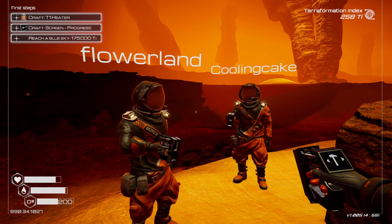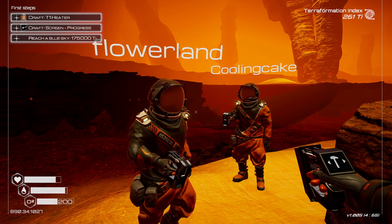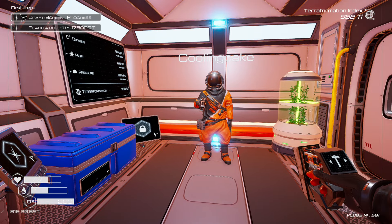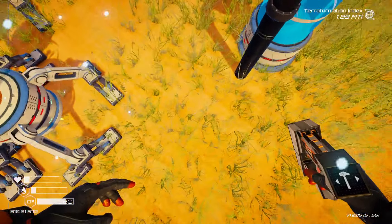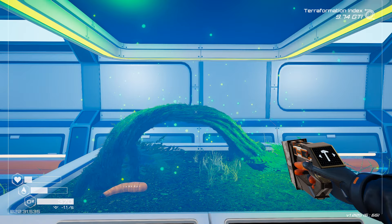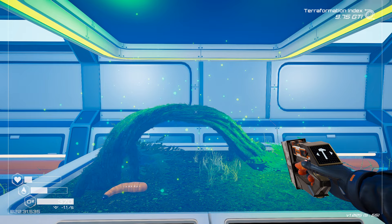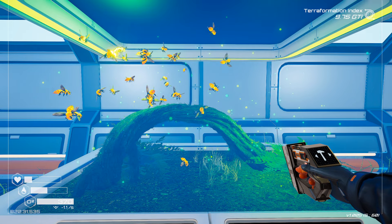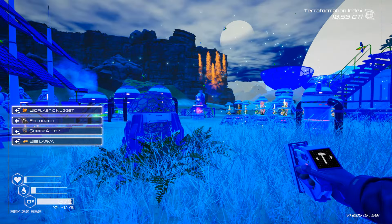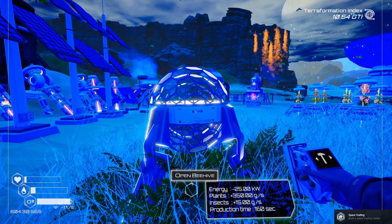I played this game with two friends and we all had different jobs. I don't think the other two really did much, but my job was to create biomass, which meant I got to birth animals, insects, and flowers. You can literally grow your own bees — bop, and now there's bees. Isn't that amazing? I made a bee. I made a beehive. They make honey.